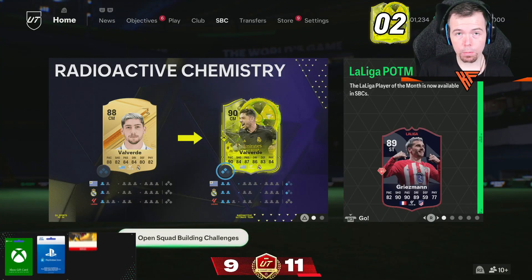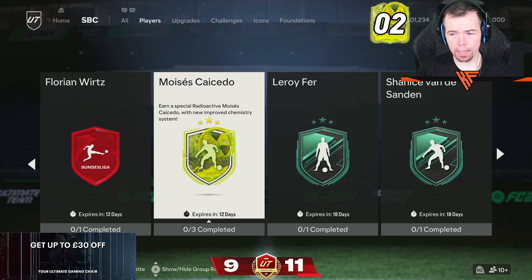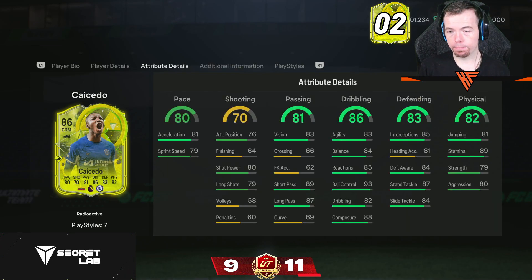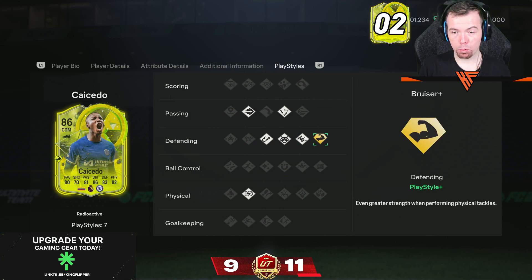Welcome to another 6pm shorts where we'll see what has been dropped today. We've got another radioactive card and it is Moses Casado from Chelsea, 86 rated DM.